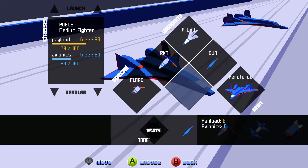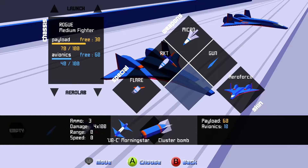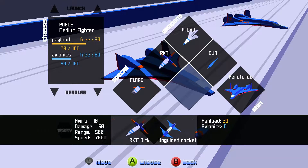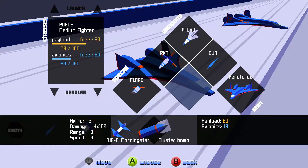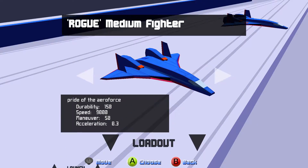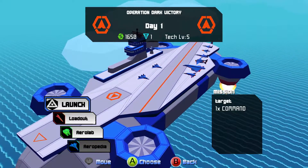I think you can set its loadout, and here you can pick from various weapons you've unlocked throughout the game. Infrared — I haven't tried that yet. It's got a range of 500, 60 damage. Not bad. Let's put it on and see what that's all about. We're good to go, we're going to go ahead and launch.